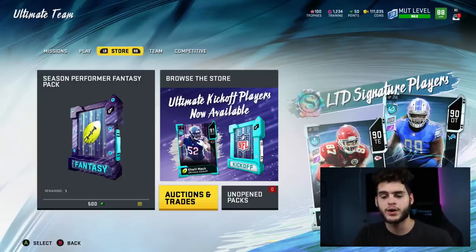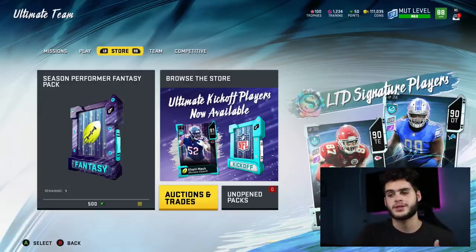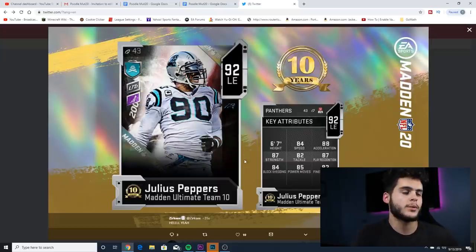Remember, a great method with these power-up cards in MUT 10 is to play the solo challenge and get the power-up card. Patrick Willis' power-up is an 89, one of the best linebackers in the game. Power-up Michael Vick is one of the best QBs, powered-up Bo Jackson is one of the best running backs. So I can't imagine Julius Peppers is that far off — he will power up to about a 90 overall, which is pretty huge.